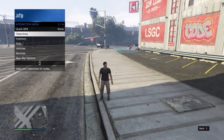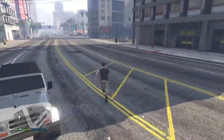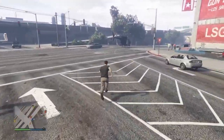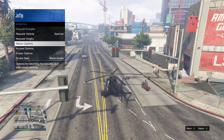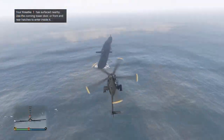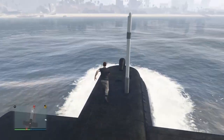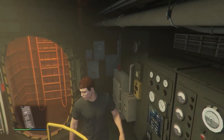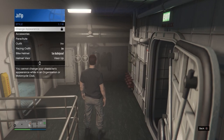Once back in Online, equip this outfit and as you can see it is going to disappear. Now to make this fully permanent, you're going to need a Kosatka, which you can buy from the Warstock website. Open the interaction menu, go to services, and request it. Once it appears on the map, head inside. Then head over to the scuba gear icon on the map. Equip the invisible body outfit, and as soon as you do, hit right on the d-pad to equip the scuba outfit.